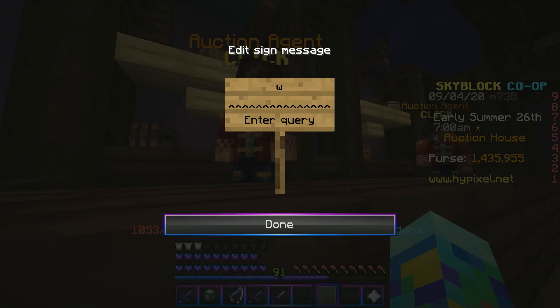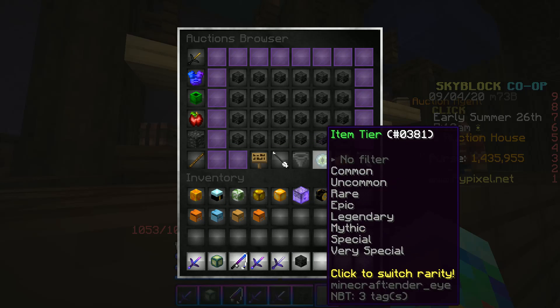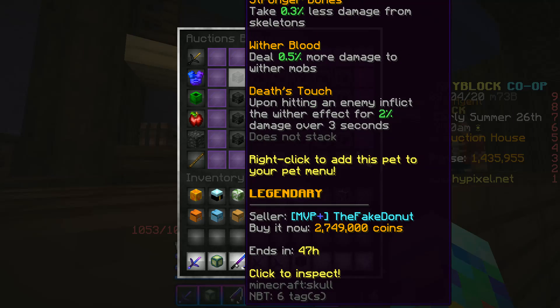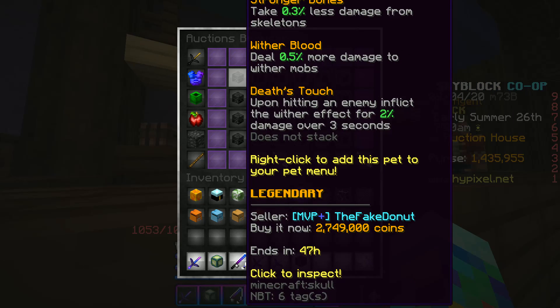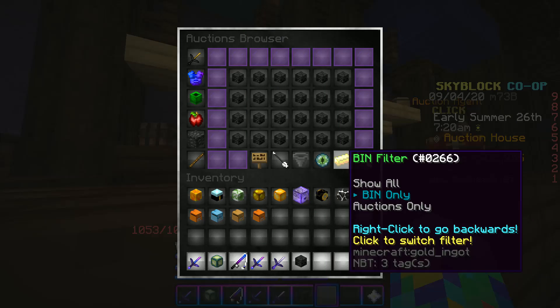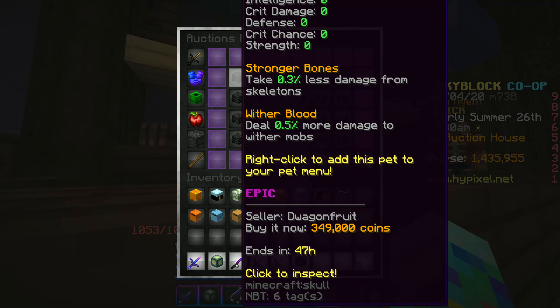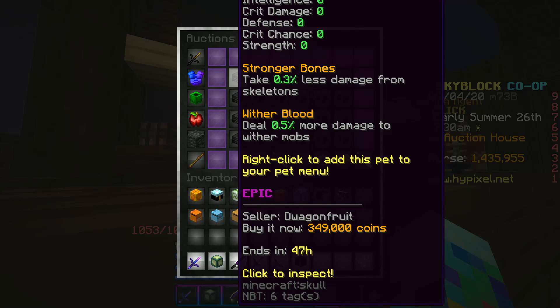I looked at the price of a legendary wither skeleton pet and it's 2.7 million — I don't have that much money. So I was thinking I'd just get an epic one and maybe it'll be cheaper to upgrade it that way. The epic one is 349,000.